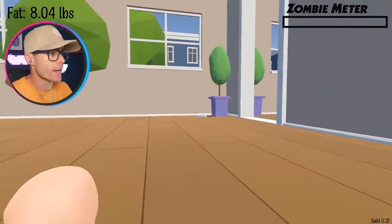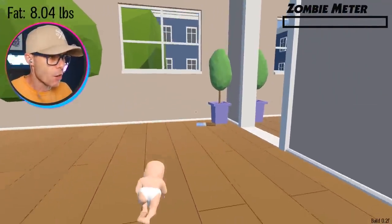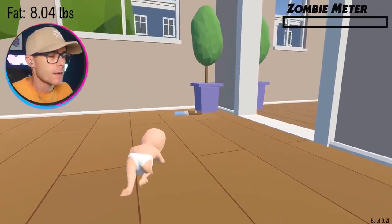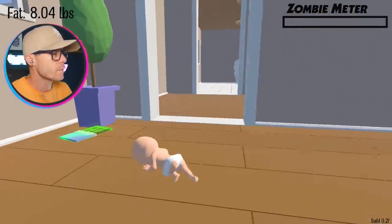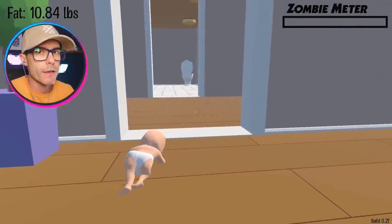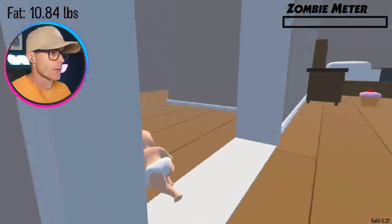You may notice in the top right-hand corner there, we've got a zombification meter. That's right, we've got a zombie mod going on that allows us to unlock a zombie skin. In order for it to work, we have to fill the zombie meter up, and then once we've done that, we have to die, and we should come back with the zombie skin. Fingers crossed everything works.